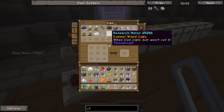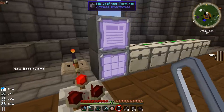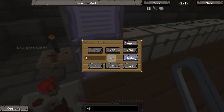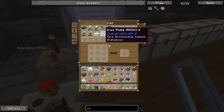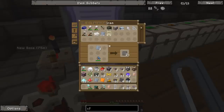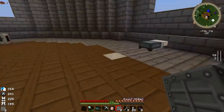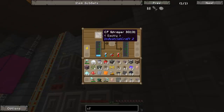Let's throw the CF sprayer into the canning machine. While the cobblestone generator runs to get us some sand, we also need to go find some iron ore. The CF dust recipe is sand, clay, and stone dust. Stone dust sounds easy but it's made as a byproduct of processing crushed iron through a centrifuge. We need about 8 CF dust, which means about 48 stone dust, meaning roughly 24 iron ore.